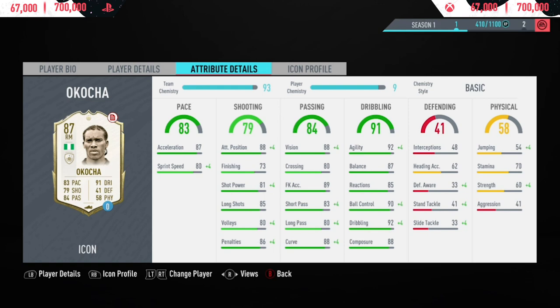Today we're going to be testing out this 87-rated card, seeing if it's anywhere near as good as the 85 for half the price. Looking at the in-game stats, he's got really nice acceleration at 87 and sprint speed is decent at 80, but for a winger I think that pace would be better suited for a CAM. Shooting on the face card stat at 79 doesn't look great, but looking at the in-game stats he's got 85 long shots along with 81 shot power, and his volleys and penalties are very nice.